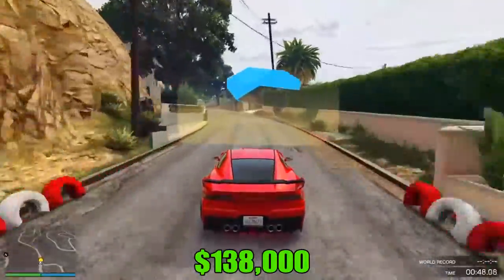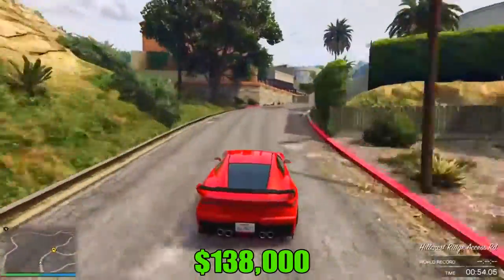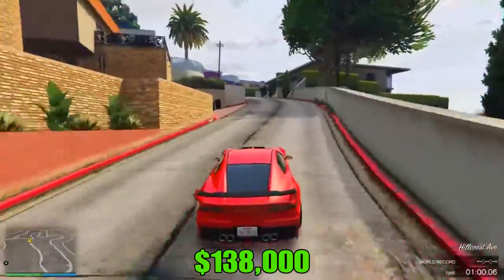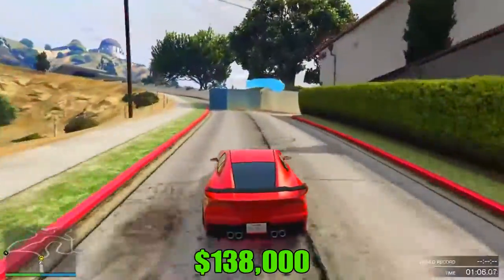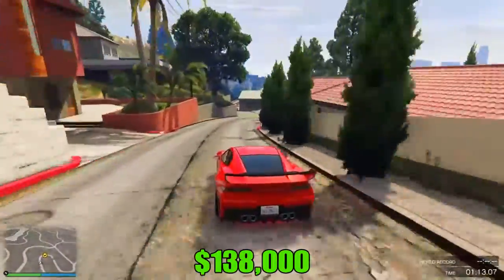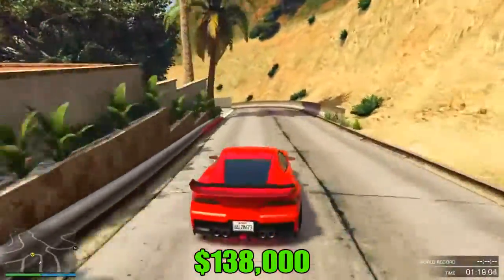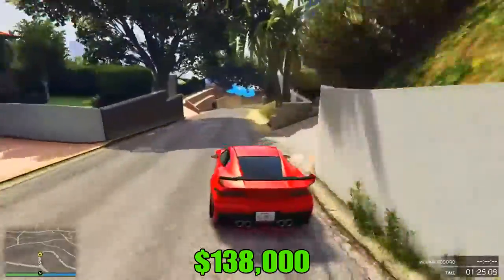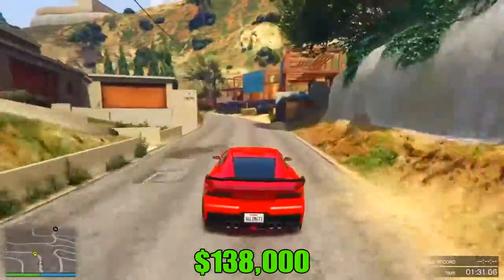It has pretty decent handling — I love the handling of it. The speed is kind of meh; like I said with the straight line test, it could be better speed, but it's not the slowest. It has pretty good acceleration. The price is very cheap compared to what some sports cars cost today. The Sultan Classic is $1,700,000, and the Ocelot Lynx is like 1.5 or 1.6 million. This car is nowhere near that price, and that's kind of why I like it.